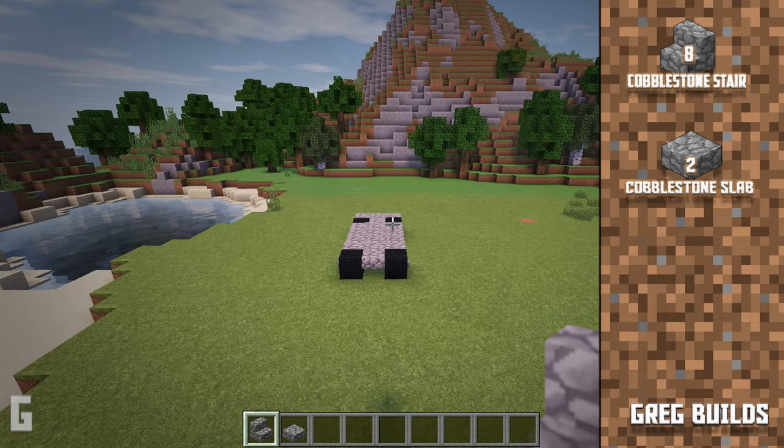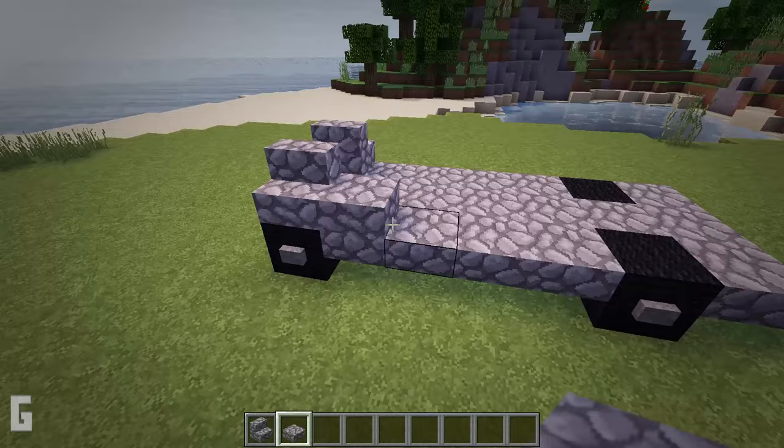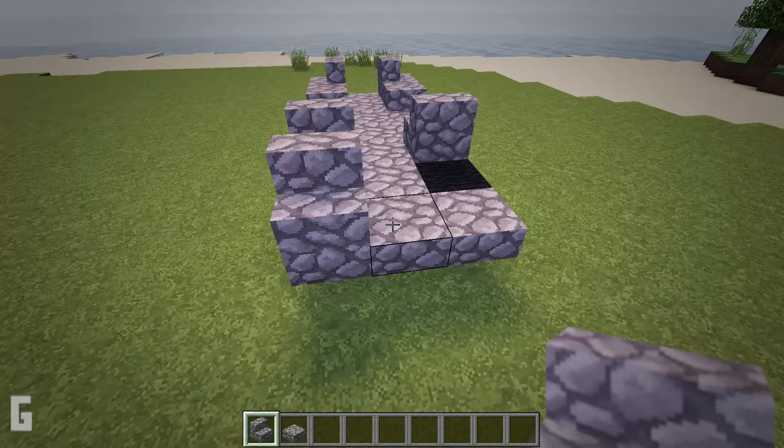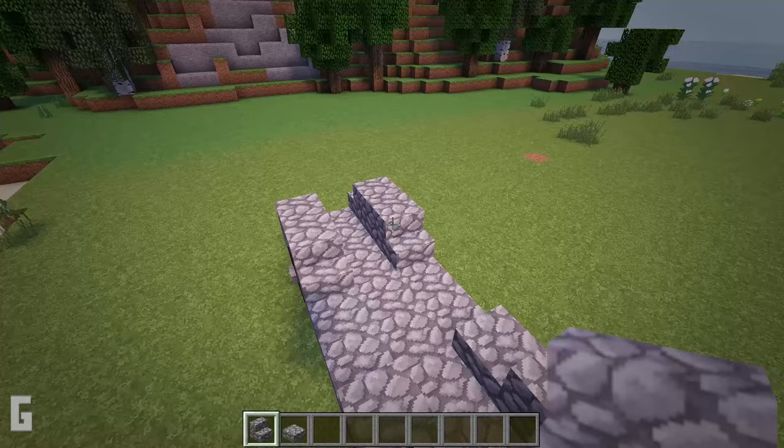Step 2: Next let's work on the front and rear fenders. We'll need 8 cobblestone stairs and 2 cobblestone slabs. First, place 2 cobblestone stairs above the front tires, then place 2 slabs behind them. Switch back to stairs and place one in front of the black wool as well as one on the other side. Then place a stair behind the black wool and do the same for the other side. Above the black wool block, place an upside down stair, then do the same on the other side.